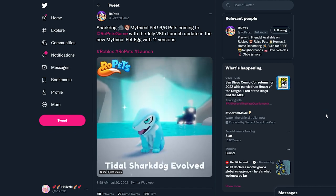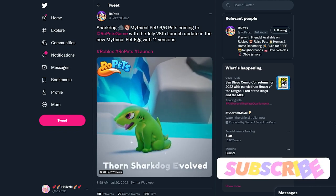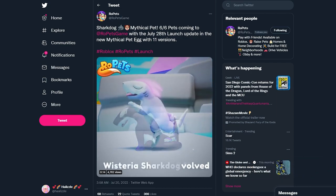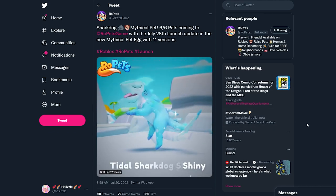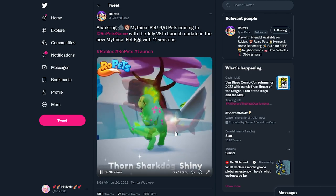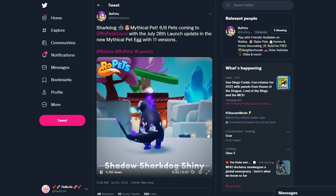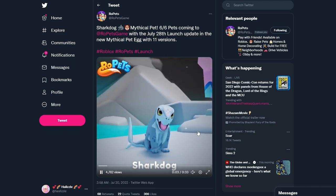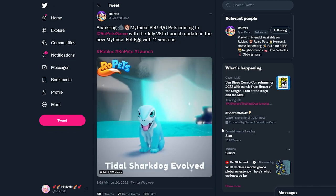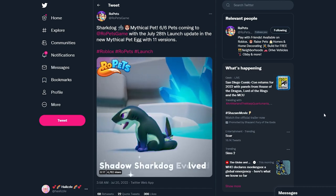Lastly, the final mythical pet we have as of right now — I'm sure there'll be more later — is the Shark Dog, which is kind of scary looking, honestly. I love the Wisteria one because it's pastel purple. Look how cute it jumps — it has a little shark tail! This bright green color is really cool, and the Shadow version too. I'm starting to feel like they go with a similar color palette with most pets, which is fine. I just love all of these evolutions.